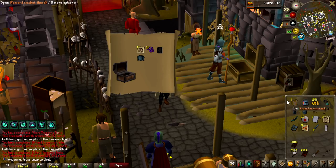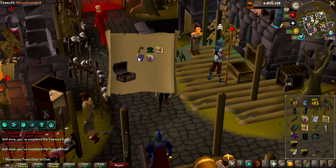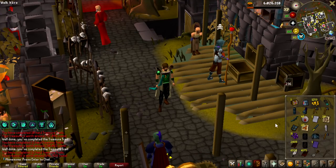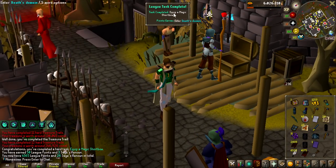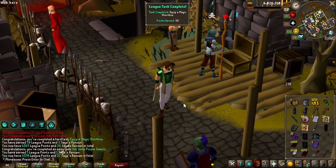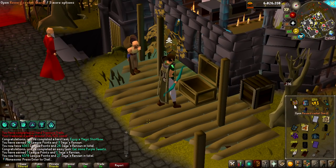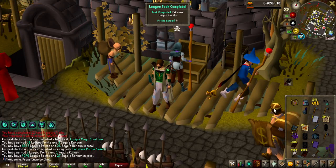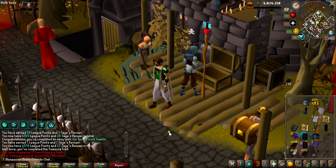Some nice items. Oh, Purple Sweets is very good — that is a task to eat, and there we have the Gothic D'hide Body, perfect. Look at this upgrade. I look so good now. Equip a Magic Shortbow is a task, and eat a Purple Sweet is another task. These Clue Scrolls are so good. The last one — can we get something awesome, like God D'hide Boots would be insane — and we get just rune items, but yeah, that was a really good opening.